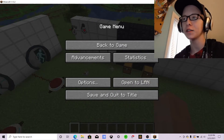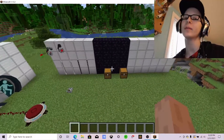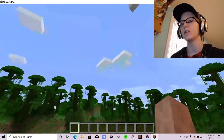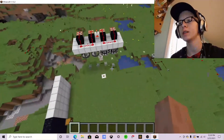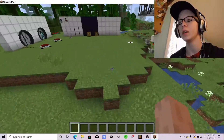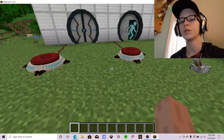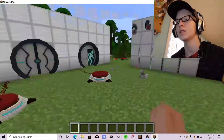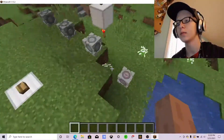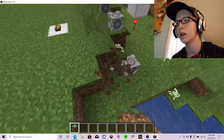Hello everybody, this is creeps.arm56awsonness here, and today I'm gonna be showing you a cool data pack for 1.13.2. It is a portal gun — basically a portal gun mod just using commands. This is every item that's here for now, and there will be more coming probably soon.